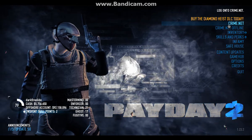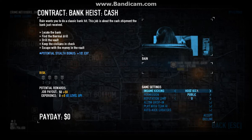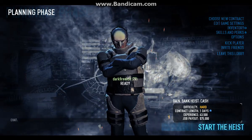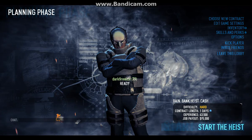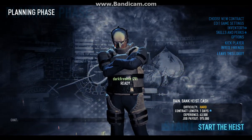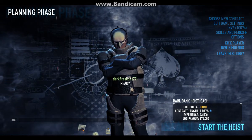We're going to get into an actual job now. How you do that is you go to what's called CrimeNet. Basically, the story is there's a contact, and you can pick a job from this overview menu, which kind of has a map of DC, which is the place that all these events are taking part in. I've chosen this job, which is a bank heist — we're trying to steal some money. It'll be on hard difficulty, which is kind of the second difficulty level. The base experience payout is $43,500, and the actual job payout is about $75,000.